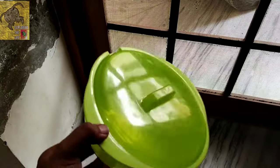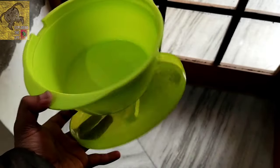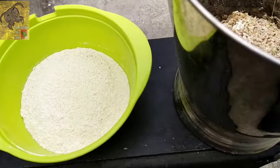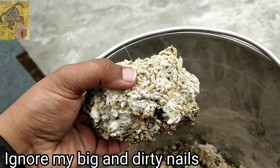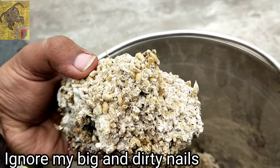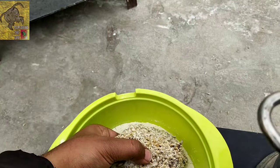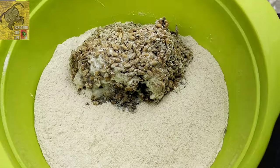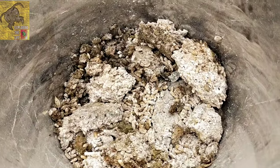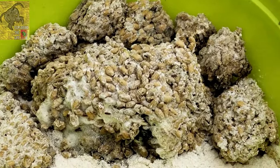I took this type of container with a lid and put flour inside it. I placed these structures inside the sand of flour — they will act as mountains for our red flour beetle kingdom. I placed them according to my design, and now our mountains are ready in the sand.